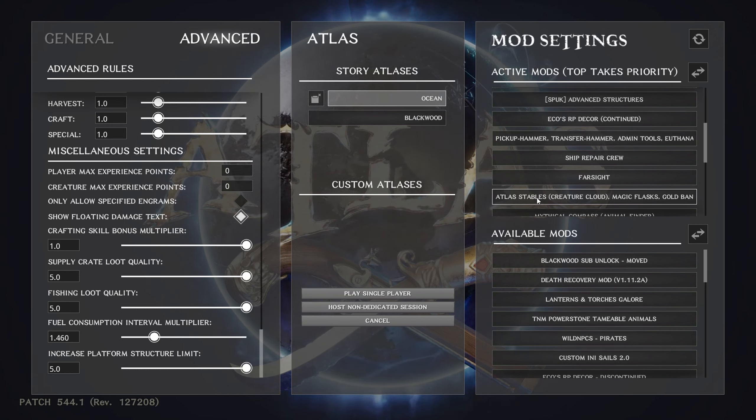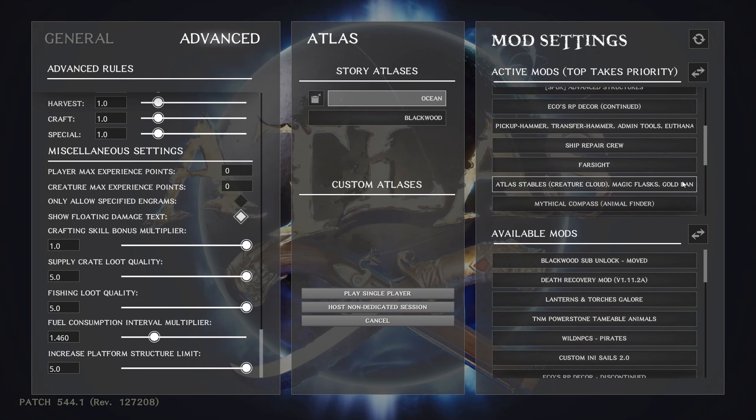Atlas Stable is tied to your Steam ID and saves to the Steam Cloud, so if the stable gets destroyed your animals are still there. You can pull your animals out in different servers — go from one zone to the next, put down another stable, and all your animals will be there. The Magic Flask works like cryopods too. There's also a Gold Bank but I can't get it to work right — may just be me — but the other two pieces are well worth having the mod.